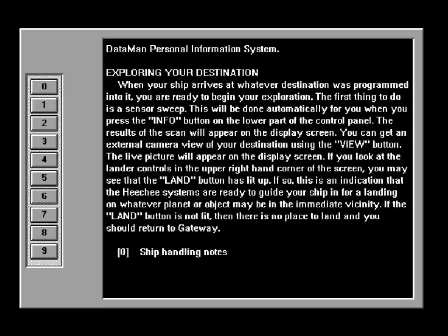Exploring your destination. When your ship arrives at whatever destination was programmed into it, you are ready to begin your exploration. The first thing to do is a sensor sweep — this will be done automatically for you when you press the info button on the lower part of the control panel. The results of the scan will appear on the display screen. You can get an external camera view of your destination using the view button. If the land button has lit up in the upper right-hand corner, this indicates that the Heechee systems are ready to guide your ship in for a landing. If the land button is not lit, then there is no place to land, and you should return to Gateway.